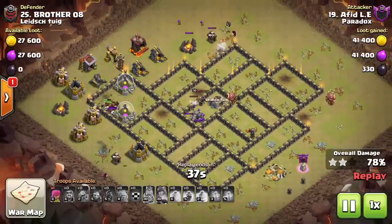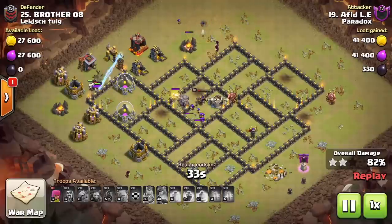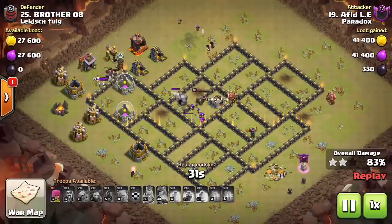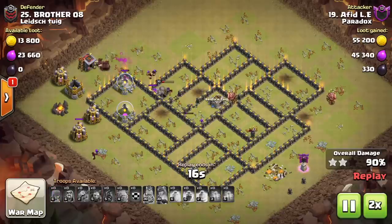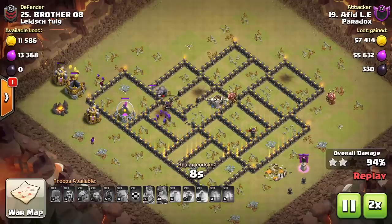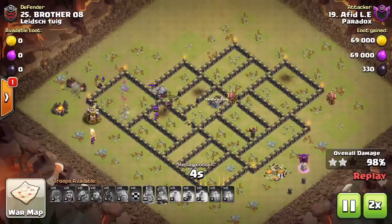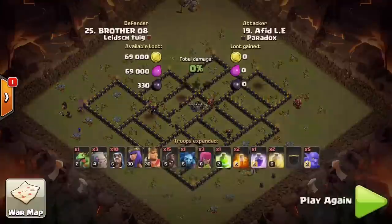At the final stages of this raid we are losing hog riders thanks to a skeleton trap due to not holding onto a poison spell. Thankfully we'll be able to take down the final tesla and move on to cleanup - we have enough. But it could have been a problem, with that skeleton trap thinning our army out too much to get the job done. From here let's take a look at the witch slap and why it was successful.